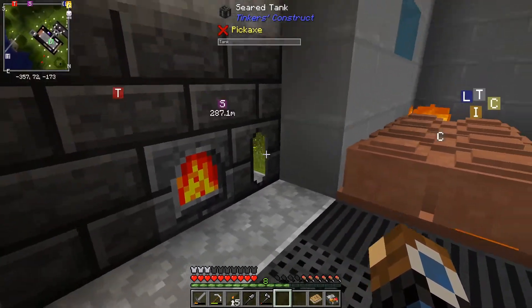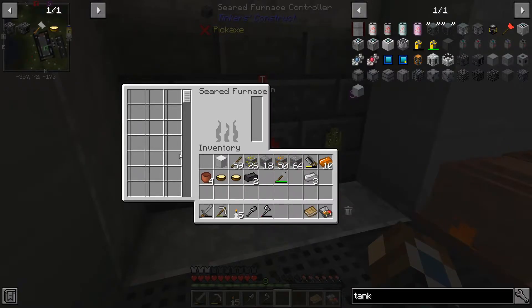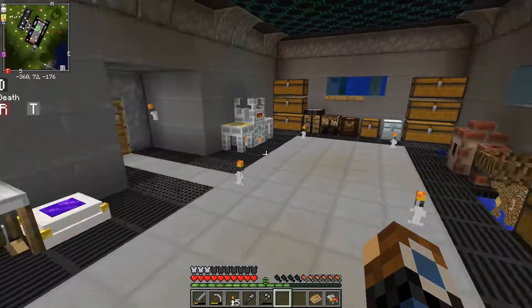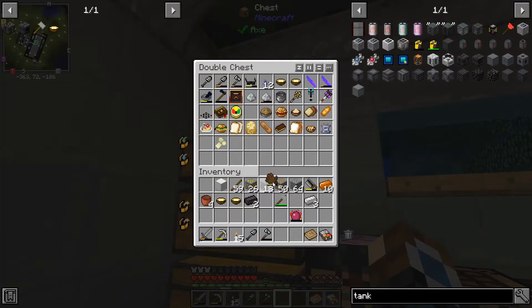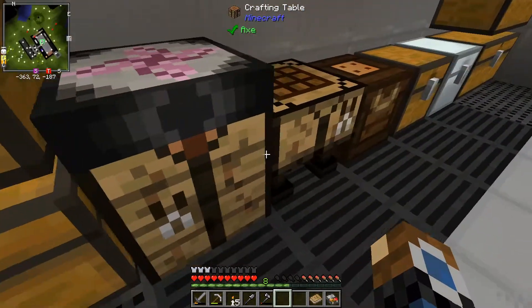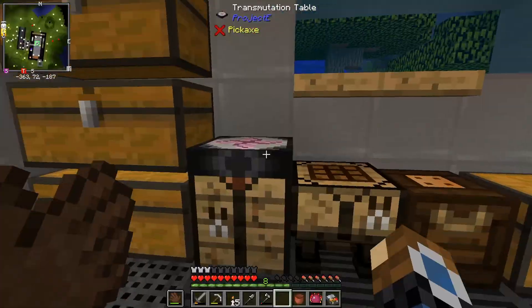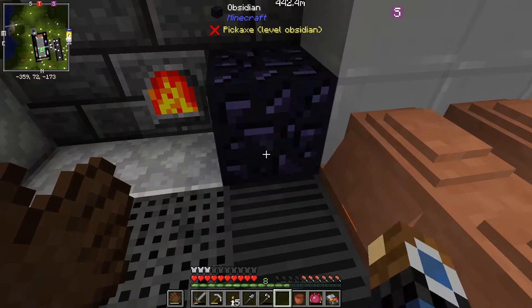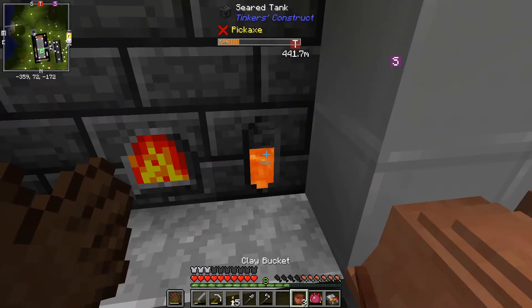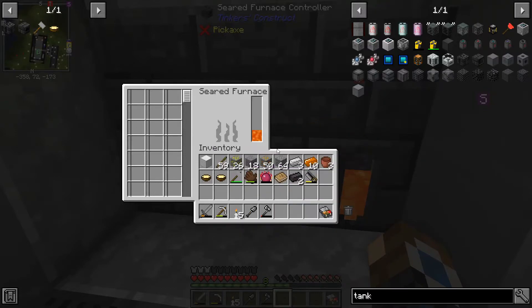We can see through it, but we need to put some fuel in this. What we're going to do is use our philosopher's stone and mitt, grab a block of obsidian, transmute it into lava, pick it up with the bucket and chuck it in there. That does use up the clay bucket and durability on the mitt, but it means we don't get hurt. And we can now use this.